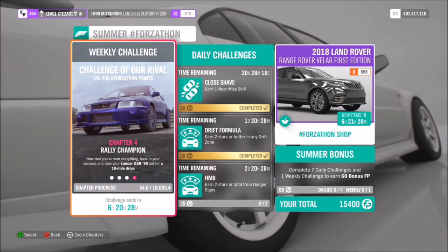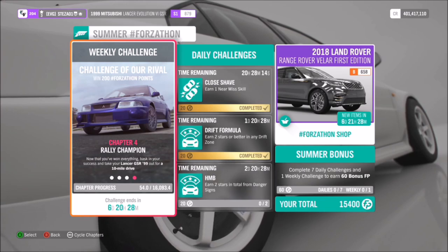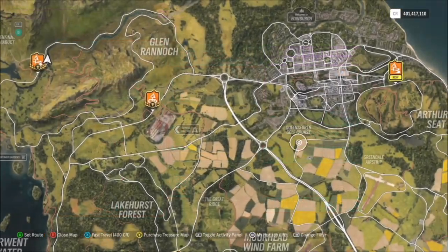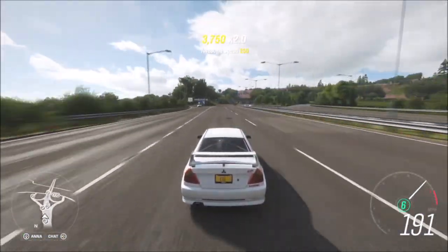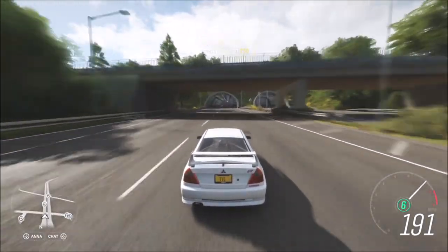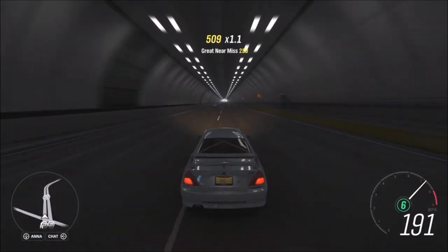The last challenge just wants you to drive a total of 10 miles in your Evo. The progress bar is showing 16,093, which I'm assuming is kilometres, but either way it still works fine as a challenge. For challenges like this I always like to hit up the motorway, because you can drive at your highest top speed for as long as you need until the challenge pops up saying it's complete.